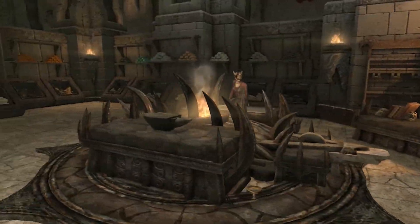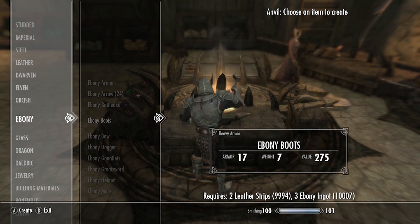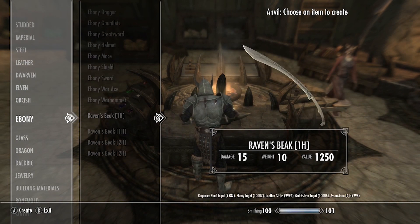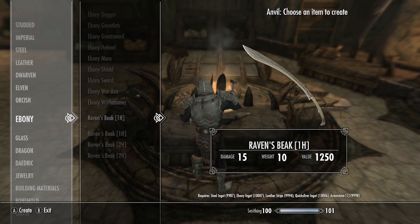I have a bunch of these in my inventory, and I actually have the swords already, but let's check out the crafting cost down in the Ebony crafting section of the smith. Scrolling all the way down, we can see four options right here.